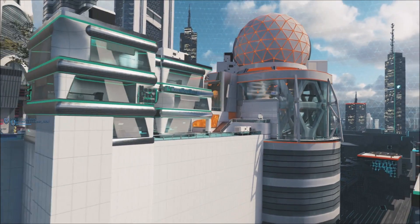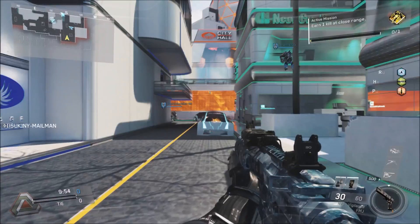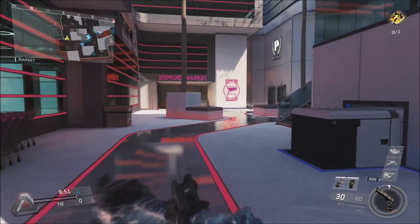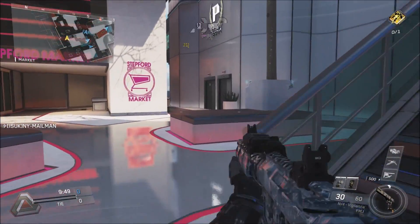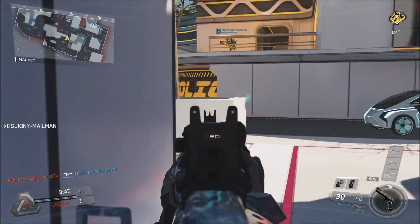I just keep lucking out — every single time I go to join, I just happen to get the map I just walked around. So, like I said, I'm going to use an assault rifle and see how it goes. I think an assault rifle would be better than a submachine gun.